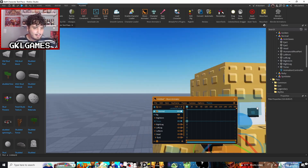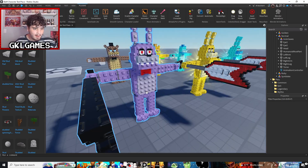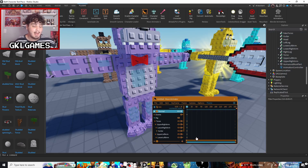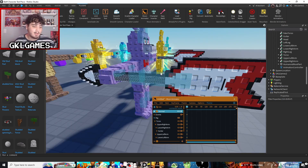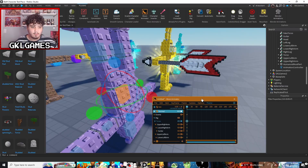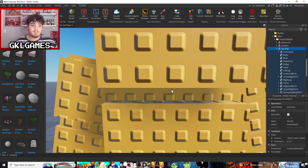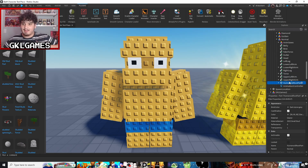What does welding to the HumanoidRootPart mean? It basically means you can move any individual part freely — if I move the torso, nothing else moves. That's one option. Or you can do what I did for my most recent models — for Bonnie I actually welded everything to the torso. Why? It makes some animations easier because now if I move the torso everything else moves with it. It just depends on what you're more comfortable with.